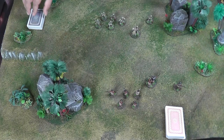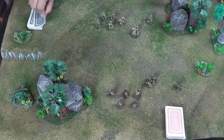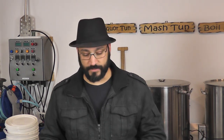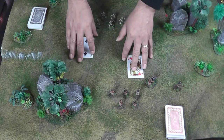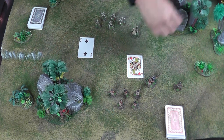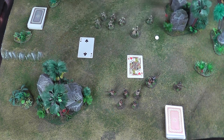At the beginning of each turn both players will flip a card and compare them. Whoever has the highest card has the initiative for this turn, which means they'll activate the first unit, and then we go back and forward until all the units on the board have activated. I'm going to place a white glass pip bead on the table so we know the SRO Mudmen have the initiative.